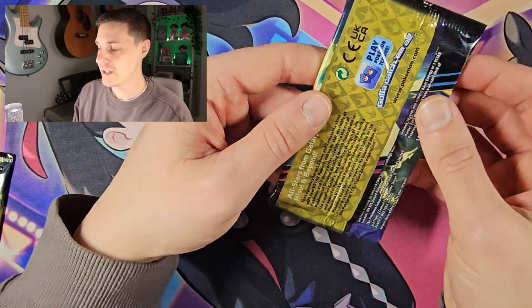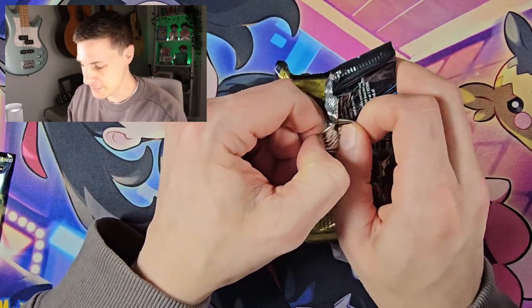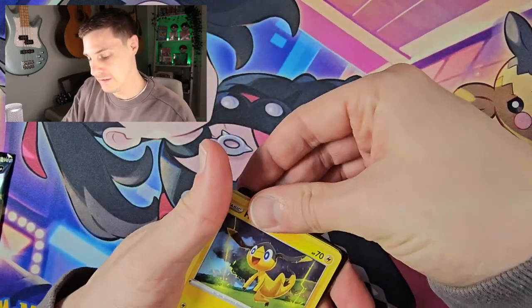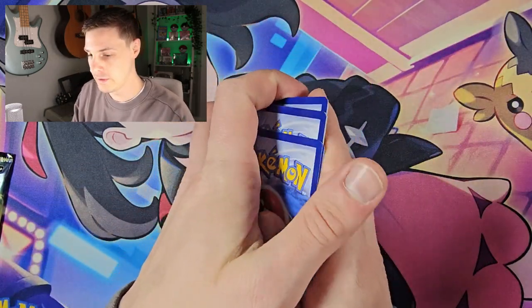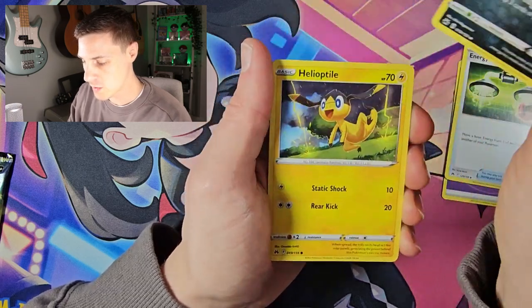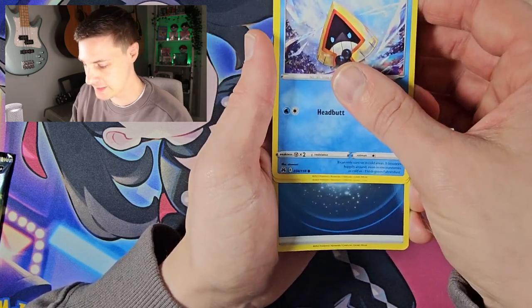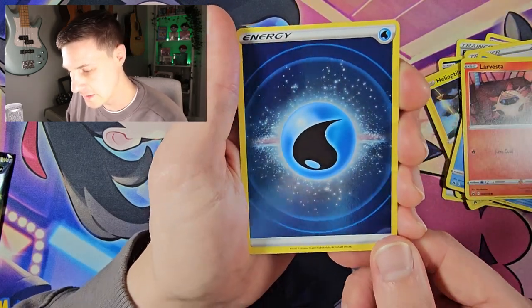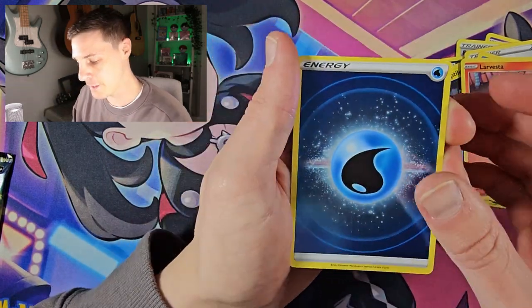Let's get Duskwops into a sleeve. First pull, two packs left. A bit of penultimate pack magic — I've had the luck in I think the last two videos now with penultimate pack magic, I said I'd make it a thing and so far we have. Psychic energy again, Duskwops, Energy Switch, Froakie, Pancham again, Switch — getting a lot of the same cards — Snorunt again, a Larvesta, a hollow energy.